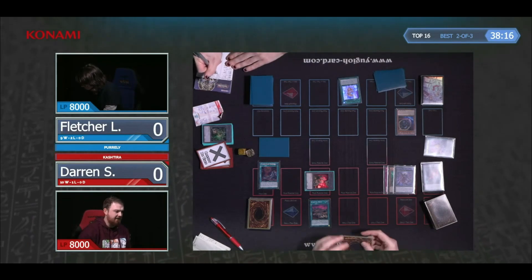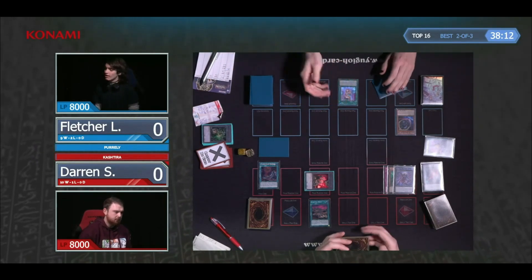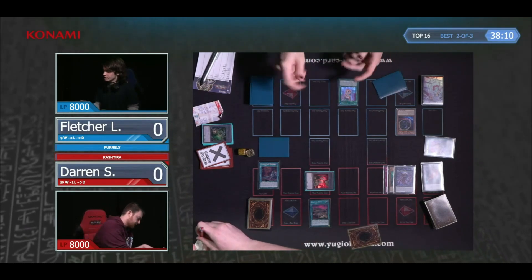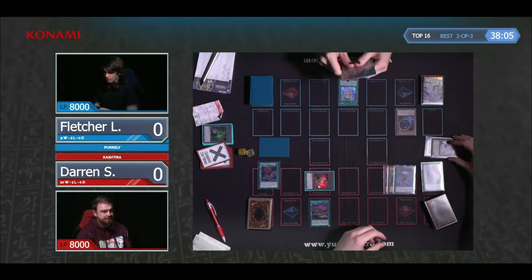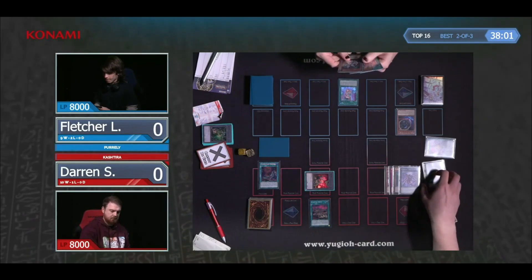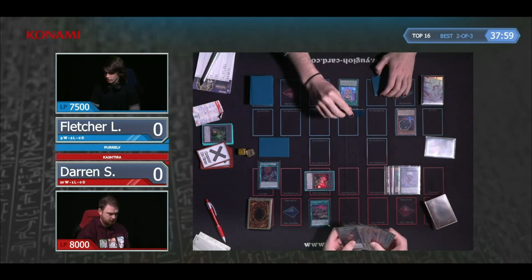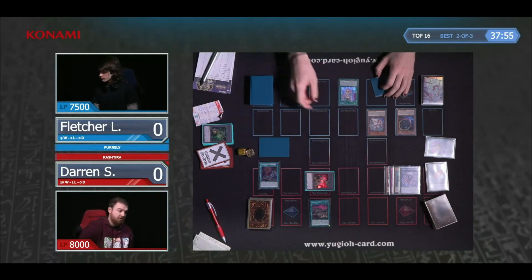My Friend Pearly is very useful here. It requires you to reveal three and then your opponent randomly selects one — but if you've only got the one... that is an Ash Blossom. That's really annoying for Fletcher, because not only is this My Friend Pearly negated, but it gets Arise Heart up to that magical three materials, which turns its Banish effect online.